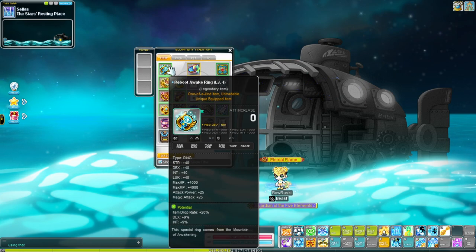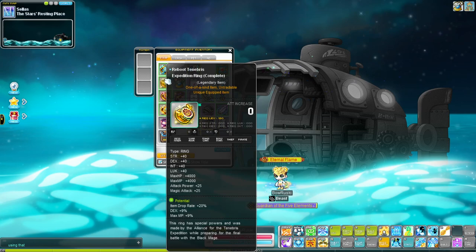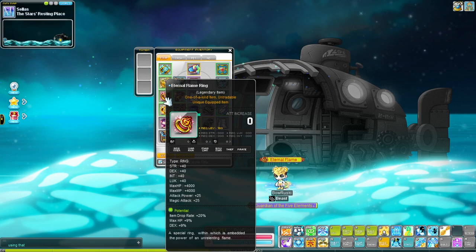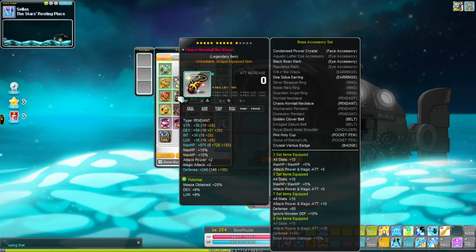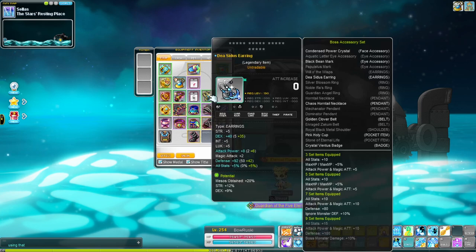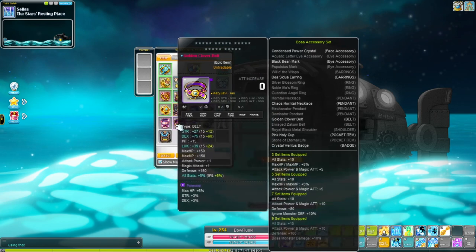For the equips, we have an item drop ring with some stat, another item drop ring with some stat, more item drop, then item meso drop, more meso drop, more meso drop, and then the pink holy cup with decent stats.